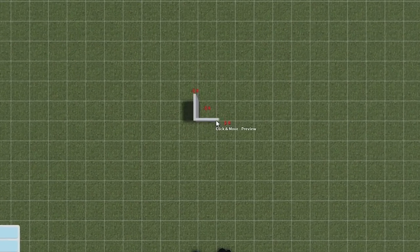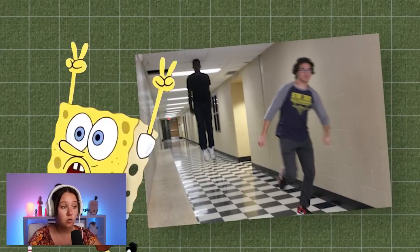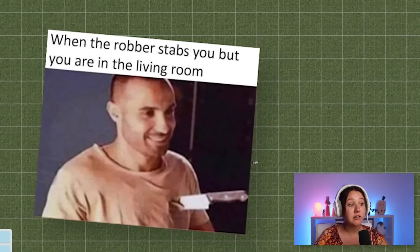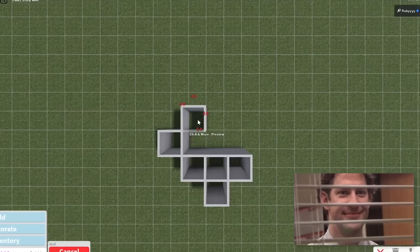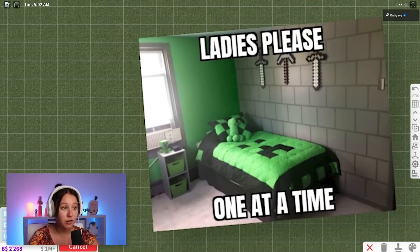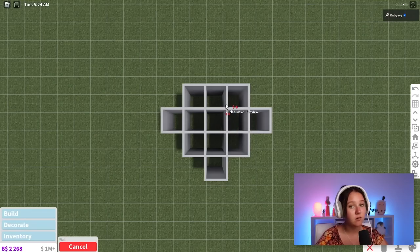We're gonna make a cottage theme because of the new update. I'm gonna make this the entrance, then this can be the kitchen and hallway and living room. This could be so trash. This is the bathroom, the office, the bedroom, the library — and I'm gonna be bougie and make this a pool room. Now we need another hallway. The house looks absolutely terrible.